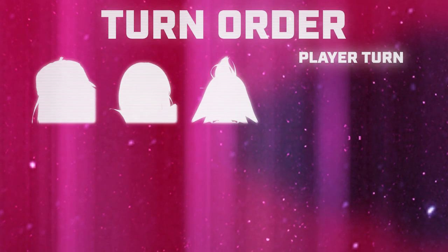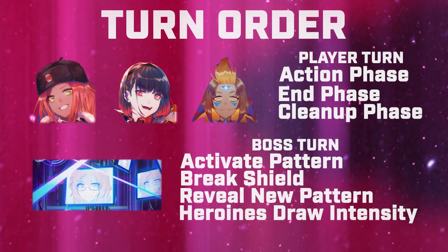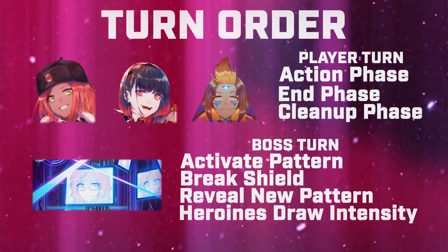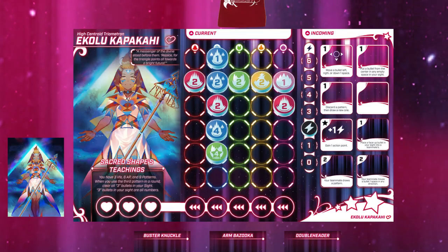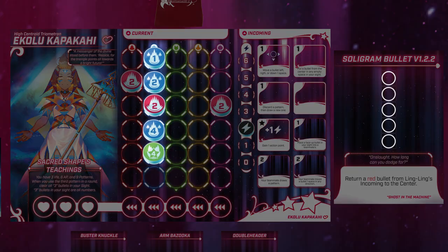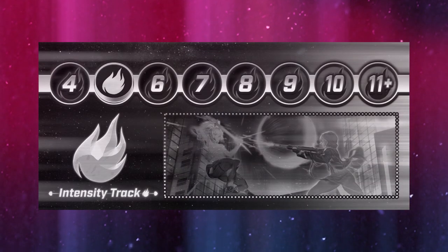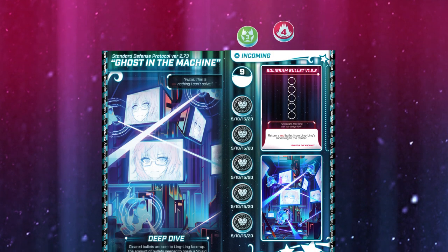Heroines take their turns first, simultaneously, followed by the boss, until either the heroines all lose or the boss is defeated. The heroine's turns play just like in the free-for-all mode. What every heroine wants to do is not only move bullets off their side, but to leave a configuration of bullets that follows the boss's face-up pattern. Players do not draw from intensity during the end step, and intensity does not increase during the clean-up step. When clearing bullets, place them face-up in the boss's incoming.